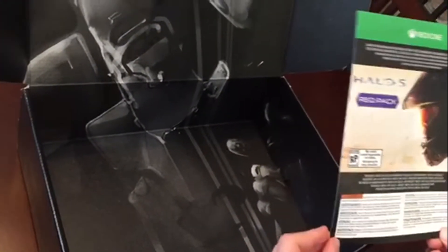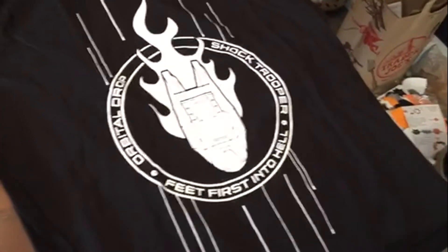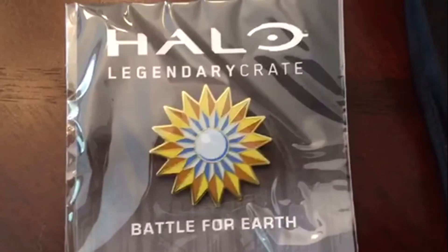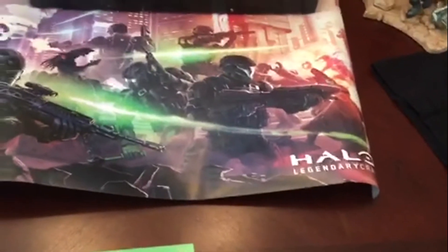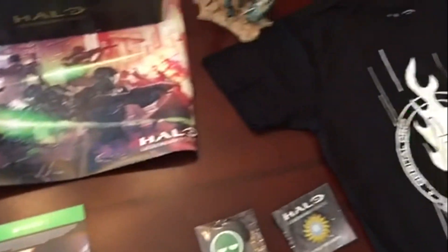Here is the Buck statue. This is the shirt for Orbital Drop Shock Troopers, 'Feet First Into Hell.' This is the 'Battle for Earth' pin. There are two patches — here's what that looks like. The REQ pack code I'm opening just for myself since it's my code. This is the Halo Legendary Crate poster. And the 'Feet First Into Hell' sweatpants — that's all the main stuff.